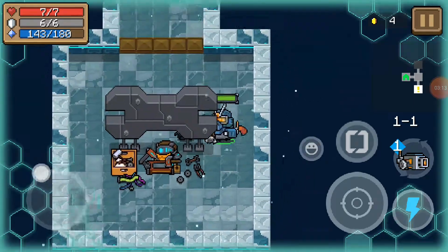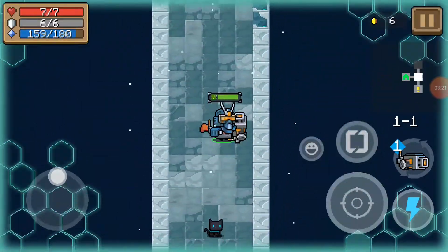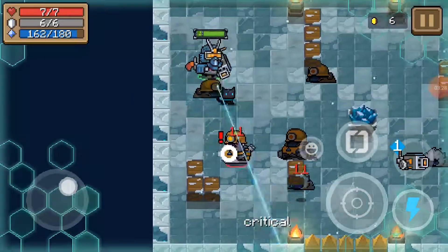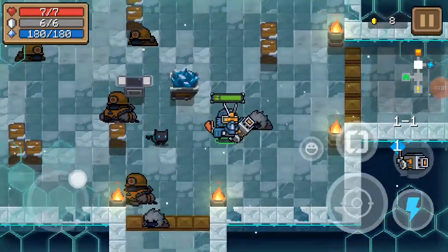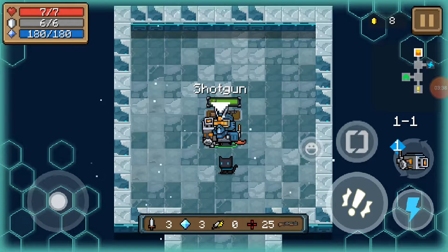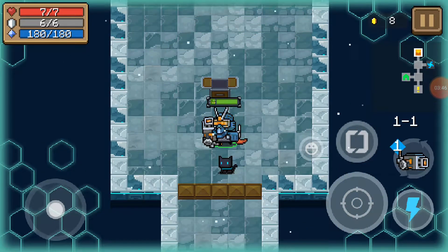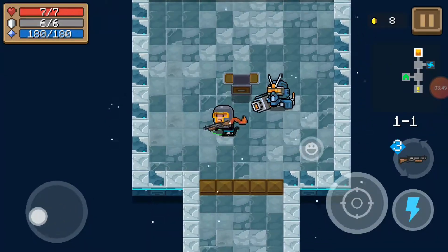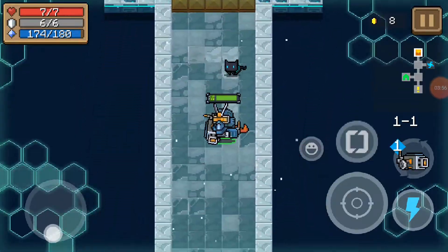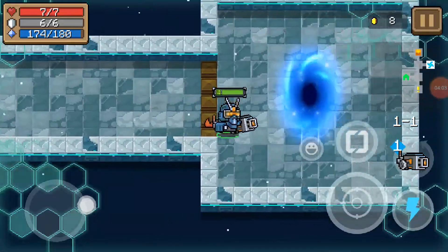I don't have 15 coins for the current weapon upgrade yet, but if I get enough after a couple of rooms I'll get a chest. I can get out and use my other guns. One room complete.